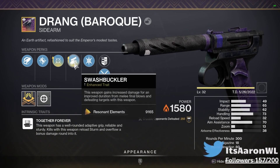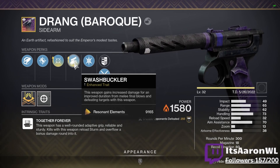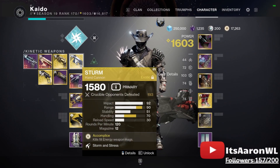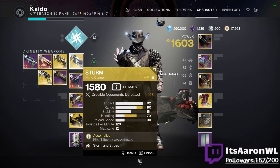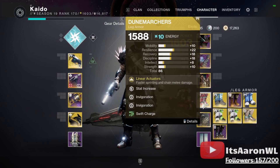Finally, Swashbuckler — this perk pairs really well with Arc 3.0. Getting a shoulder charge or any melee ability kill means you not only get insane speed, but Swashbuckler times five, meaning you can three-tap in theory if you hit all crits. And of course, getting a kill with Drang will charge an overcharged Sturm bullet, meaning you can two-tap Guardians — it crits for like 144, which is insane. We're pairing it with Arc 3.0 and the Dune Marchers. Without further ado, let's get into the Crucible.